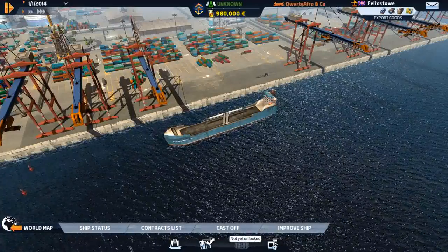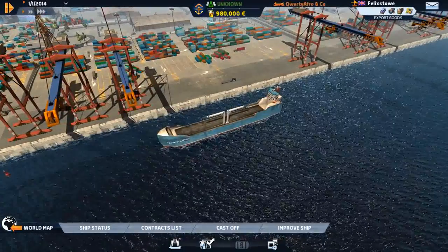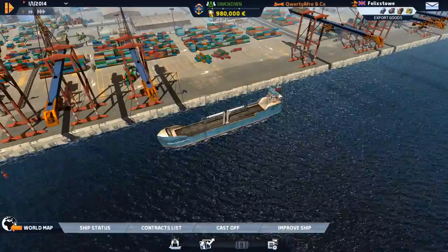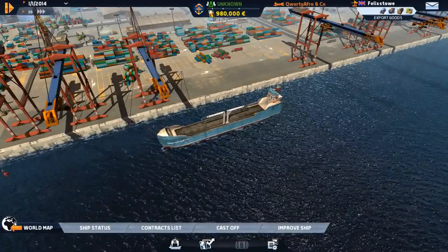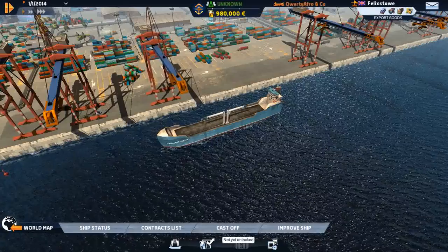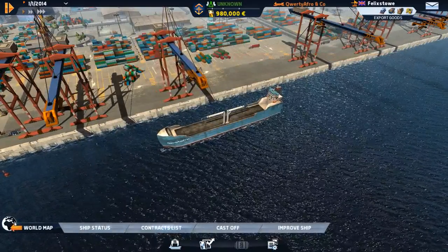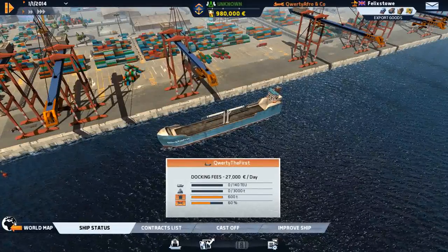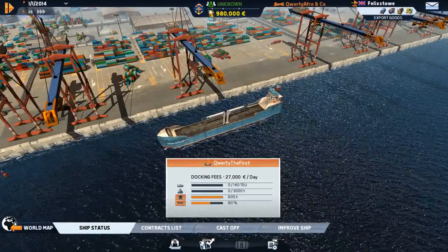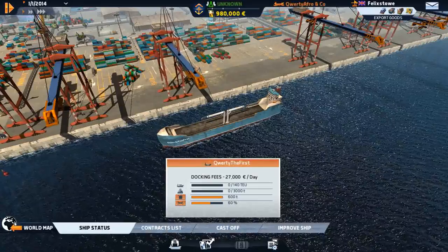Company contracts are locked for now - I wouldn't recommend doing them until you get a bigger ship. In the other game I started I stupidly began some company contracts and couldn't handle them with just one small ship. I needed like 60 or 70% of the required load and just couldn't make it. I'm probably going to leave company contracts for a while. The finances tab shows how much we've spent.